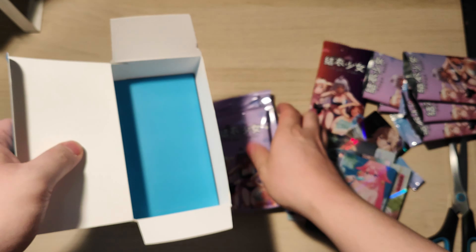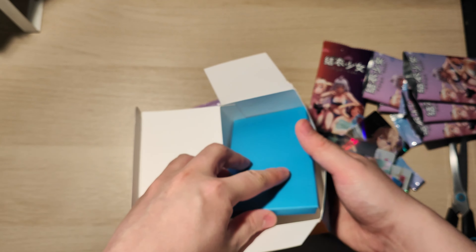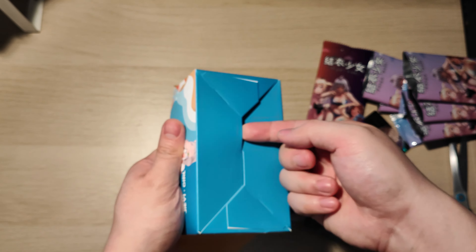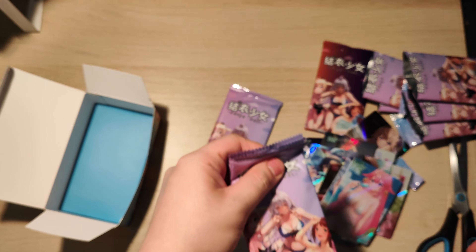Oh, what? Oh, wow. Okay, so there's a platform at the bottom of the box. I'm guessing maybe it's to make sure the cards don't fall out from here or something. Or was it to make it look like there's more packs in the box than there actually is? I don't know.